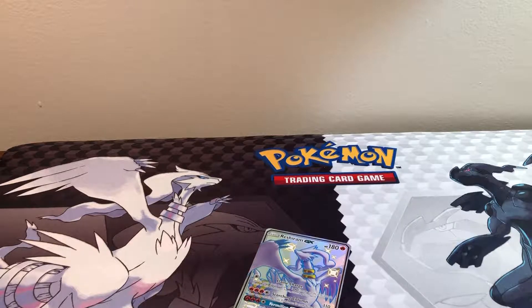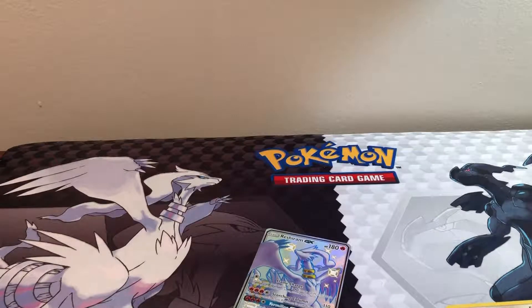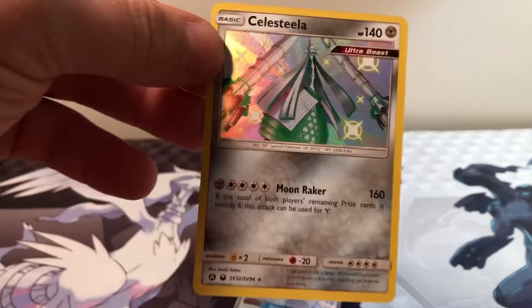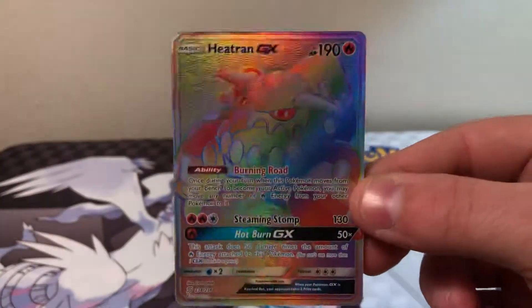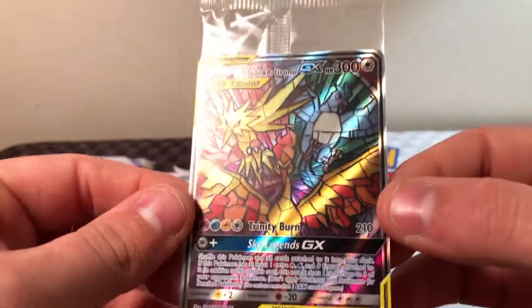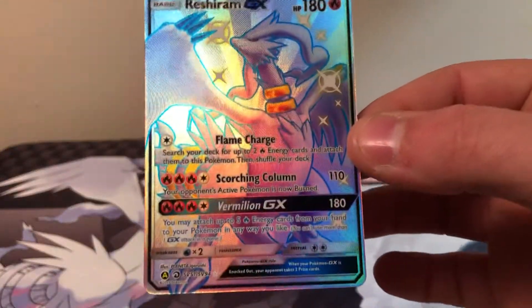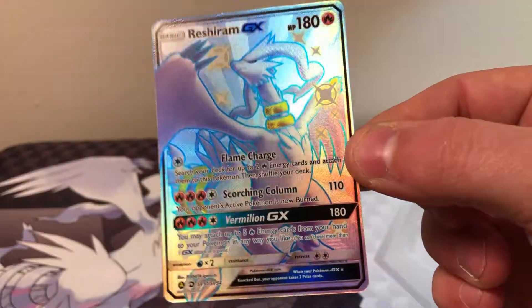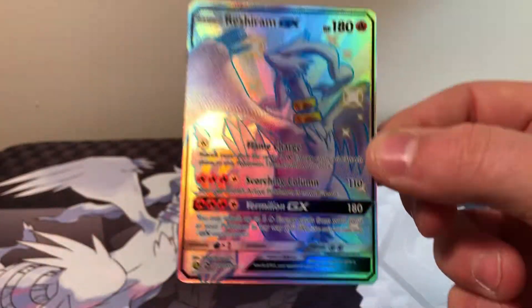Well, that ETB was very, very underwhelming. But we got a few things today — we got three different reverse holo energies, Shiny Noibat, Shiny Celesteela, Togekiss EX, Rainbow Rare Heatran GX which is very awesome, the promo Stained Glass Legendary Birds — beautiful card — and then the only GX hit out of Hidden Fates: Shiny Reshiram GX. Still a great card, my first one shiny-wise.